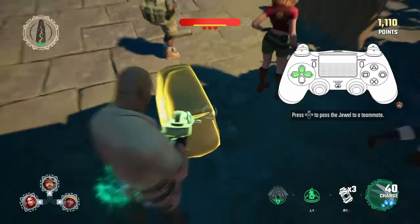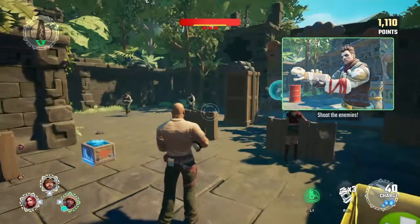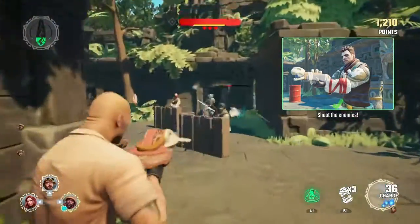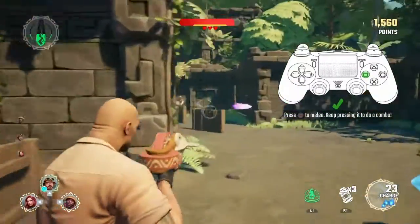To avoid being struck, pass the jewel to a teammate like a pro. Shoot your weapon by pressing fire and try to hit the bad guys. Enemies can sometimes drop charges or explosives when they are taken down. If you don't have any charges left, you can use melee to scrap with enemies.